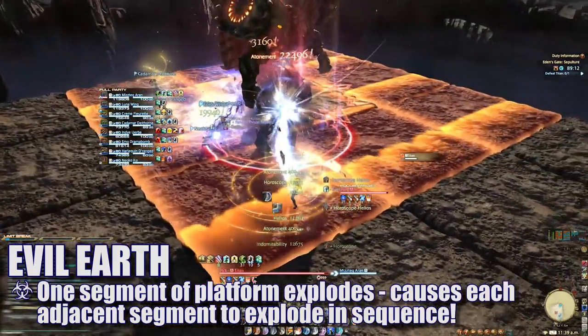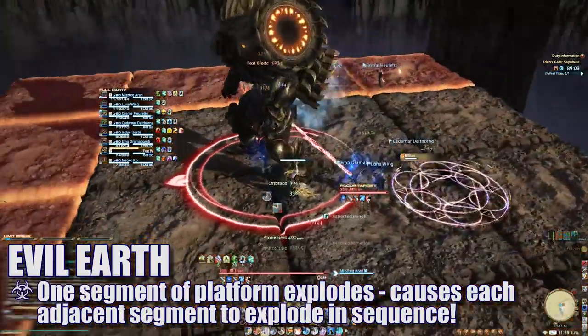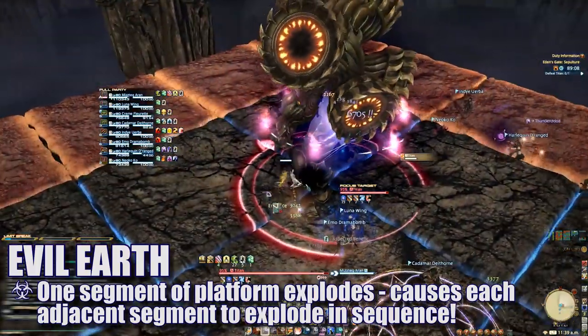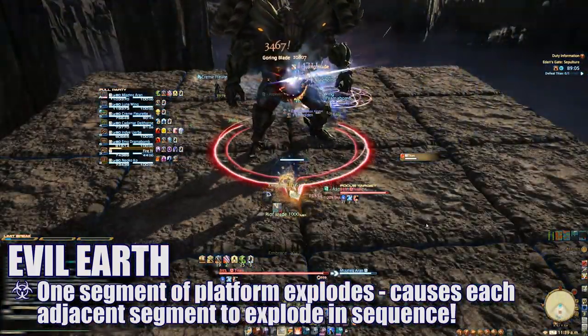This explosion will affect the next row of adjacent segments in a sequence until all segments have exploded. To avoid this, players can wait on the edge of a segment, and once the explosion happens next to them, they'll quickly move into that segment to avoid the next one.